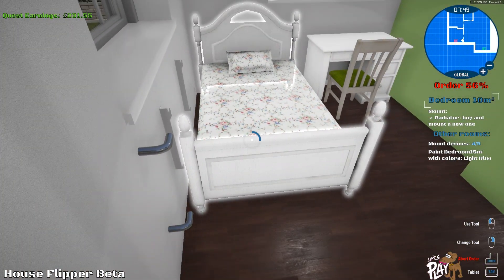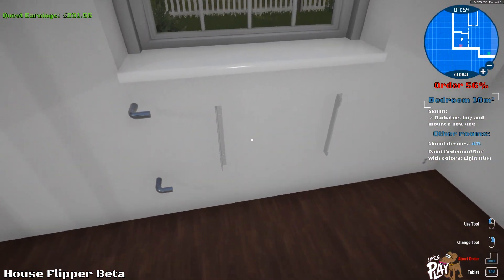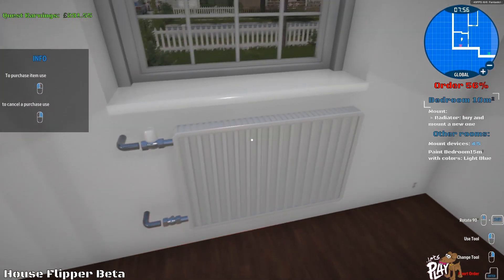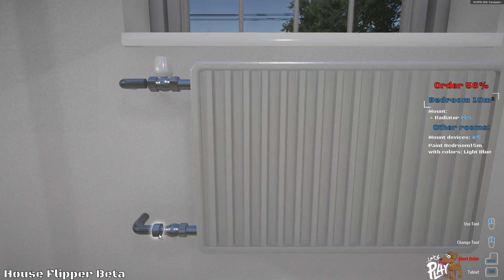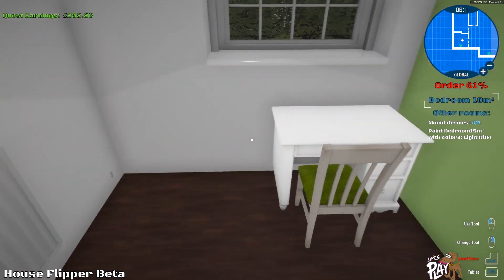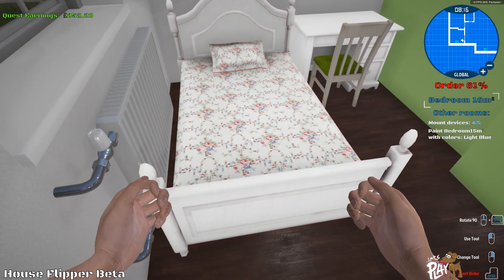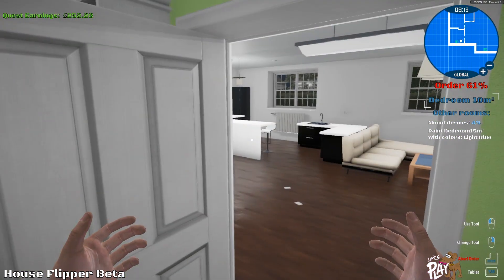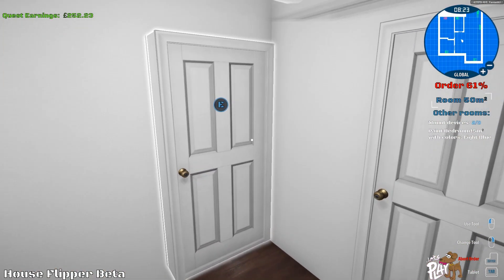Looks like we need to move the bed — let's just put it over there. There's a lot of radiators — this house is going to be nice and warm very soon. You can see the potential of this game with the radiators and knocking walls down. It's going to be really interesting to see how they develop it. Let's put that back for them — there we go.